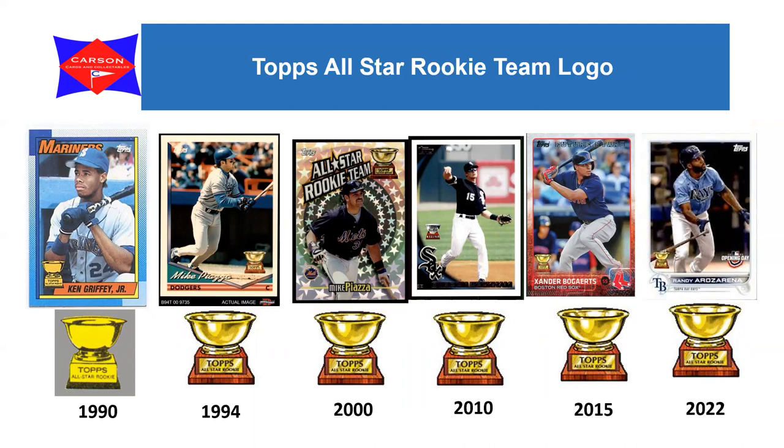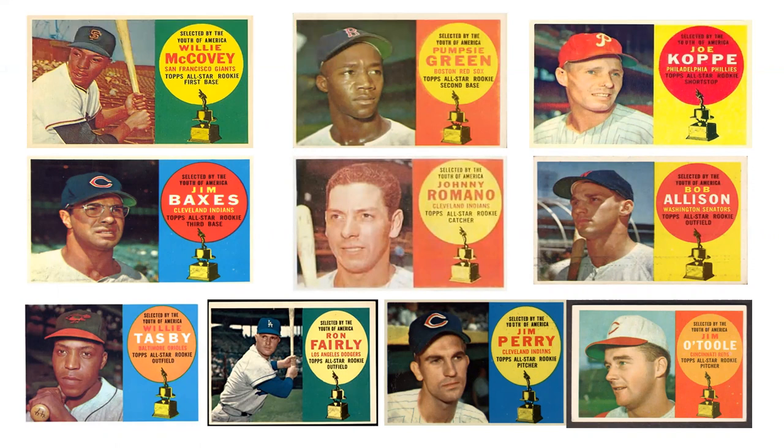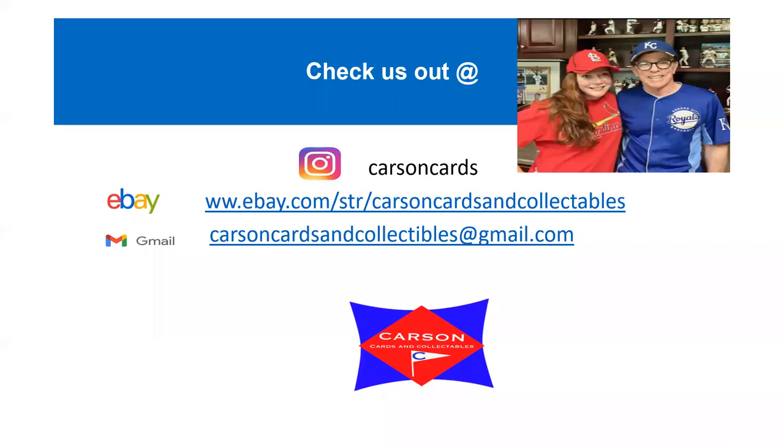The design of the Topps All-Star Rookie designation evolved from a gold base on the 1990 Ken Griffey Jr. card to a cup on top of a wooden platform, continuing through 2022. For the years 1994 to 2022, it's pretty much stayed the same for Topps cards. Since the 1960s, Topps regular issue baseball card sets have included subsets of players named All-Star Rookies. Looking back at the 1960 all-star rookies from the 1959 season - besides Willie McCovey, there were Ron Fairly, Jim Perry, Bob Allison, and Jim O'Toole, though remember those players had rookie cards in 1959 and only McCovey was truly a new card.